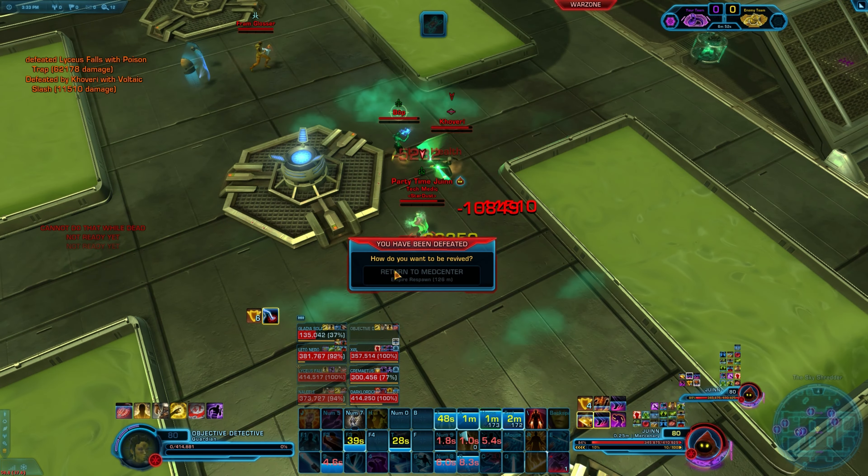Outside of the opener, rotationally you can pretty much always two-stack things unless you're netted or hindered. It should be a priority most of the time to double stack. Most of the time after the opener you will see me double stack — it's not that hard to do, it's just the opener where you'll have one non-double-empowered. It's never bad to only use one stack, but it is better overall to use two stacks. Just don't delay your rotation or delay your vital abilities. The way Fury and Rage works is you get CDR for using your abilities, so the more you use them the more rotational flow you get — holding off and trying to get things too perfect just loses damage overall.